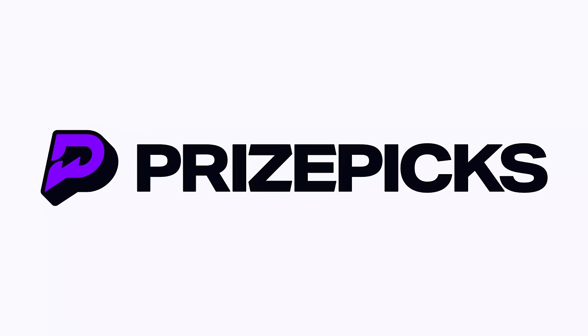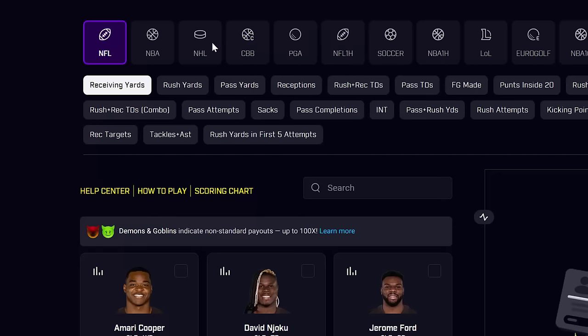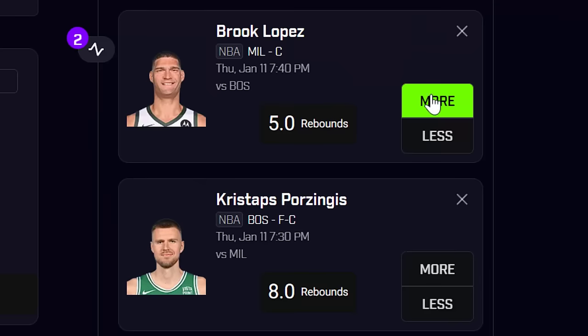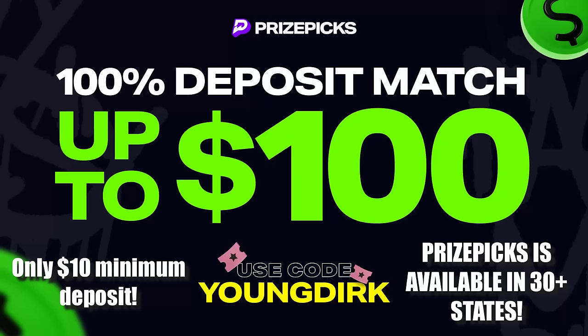First, a shout out to the sponsor, PrizePicks. PrizePicks is now offering you the chance at 100 times your cash with their new Demons and Goblins. It's simple: select your sport, select the category, choose your players, and choose if those players go more or less than the predictions. Use code 'YoungDirk' and the link in the description — PrizePicks will match your deposit up to $100.